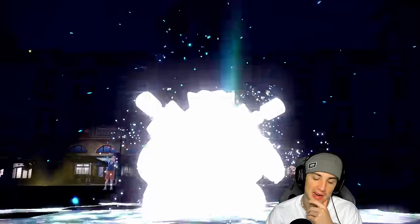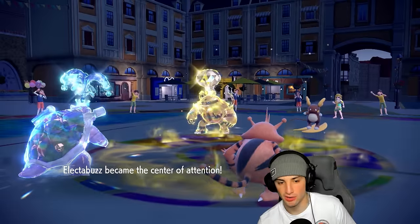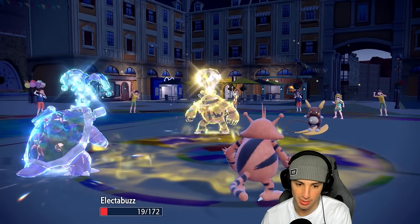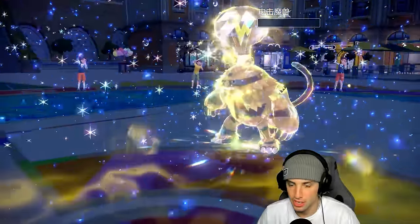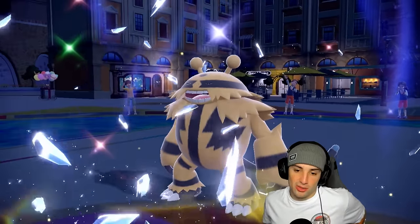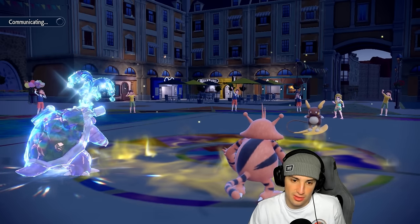Raichu is just so powerful — that's our big problem. If we can outspeed it, Tera Water Wave Crash in the rain with Politoed's Helping Hand boost could be great. But Raichu might outspeed us. Raichu is outspeeding us — Electabuzz should soak all day. But what is up with these crits? Wave Crash flies — it's plus two on Attack, STAB, Tera boosted — picks up the KO! We take some mean recoil though. Hoping they go into Miraidon — and they do.